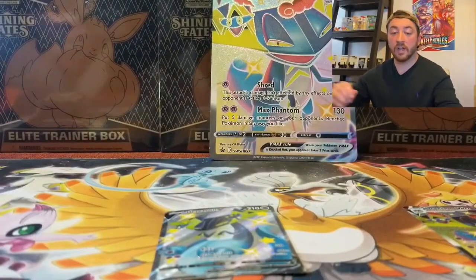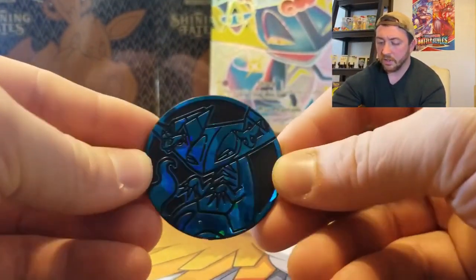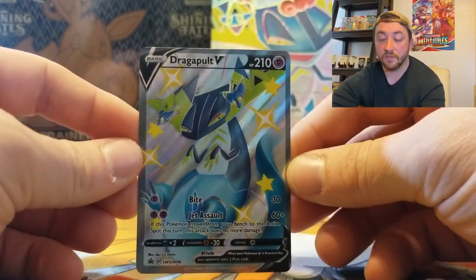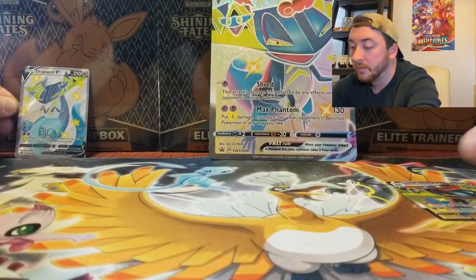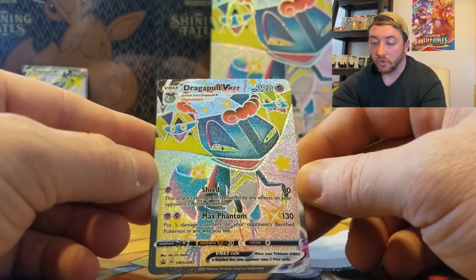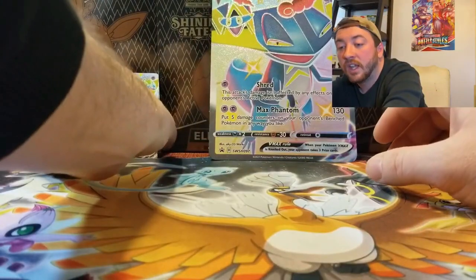The Bolt-on, Cramorant, and Eldegoss V tins have two more release dates — mid-April and early May. These two premium collection boxes we're opening today also have two more release dates: end of April and end of May. Hopefully that helps you get out there and pick some product up at your local store. Now I'm going to skip the unboxing fumble — here's the code card, and here's the Dracapult coin, which is a little oversized but still pretty cool.